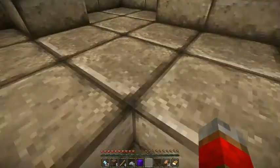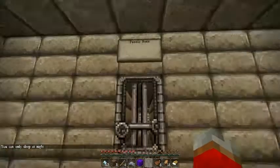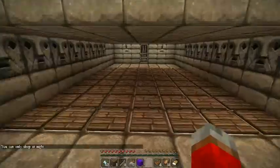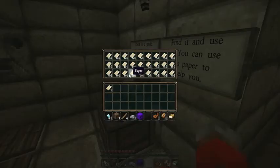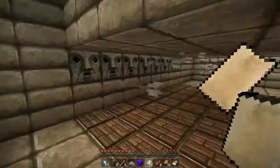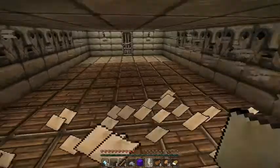I can get out of this pool. Screw you. If you have food, if you did it yourself — I have like 18 cookies that you gave me. Puzzle four. There's a path of planes where no arrows will shoot. Find it and use it. You can use this paper to help you. Oh my God. That's pretty much what I'm getting.